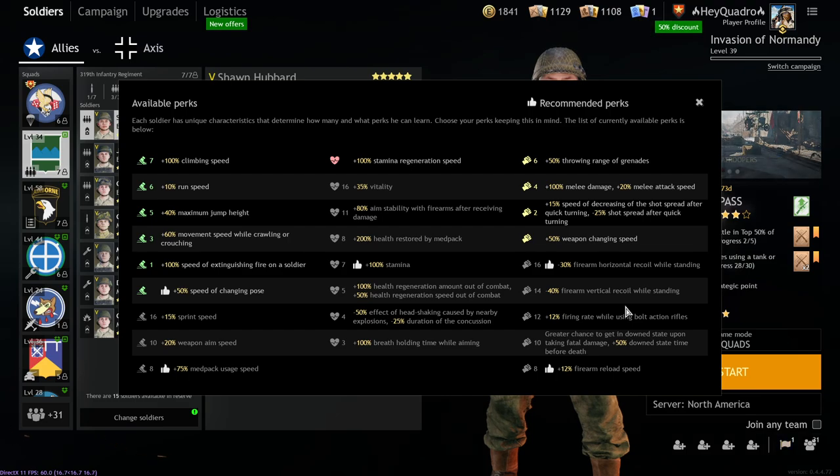Horizontal recoil is random — it goes left to right and you can't predict that. While vertical recoil, you just got to pull down, right? You just pull down on your mouse or your thumbstick and you're good.